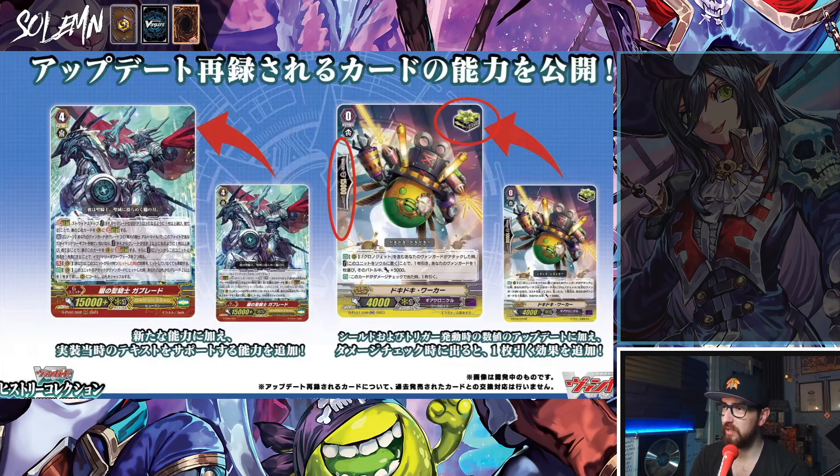The other skill: critical triggers now give power plus 10k and have 15k shield and gain the following additional effect — auto: when this card appears in a damage check, draw one. So the original crits that went to soul when you were on a specific vanguard are now also draw triggers defensively. That is wild — that is insane and so exciting. Especially because this means if you have SPs from back then, you can use them again and now they're even better.